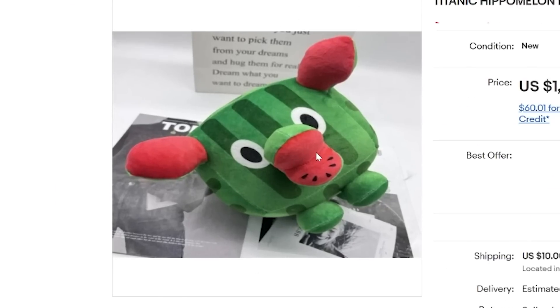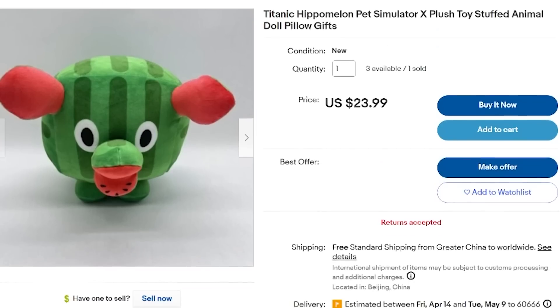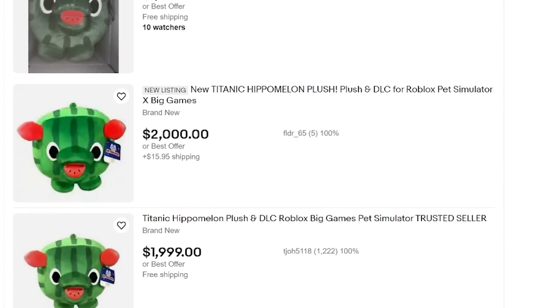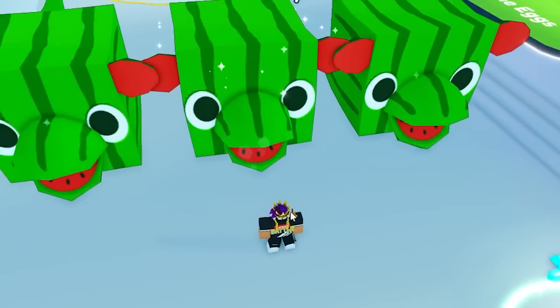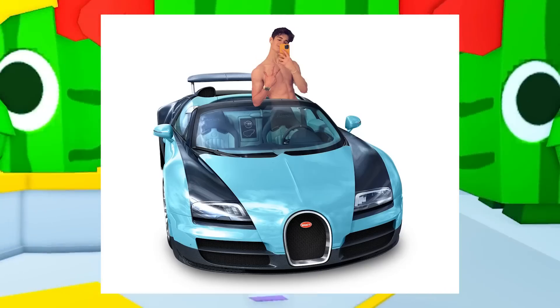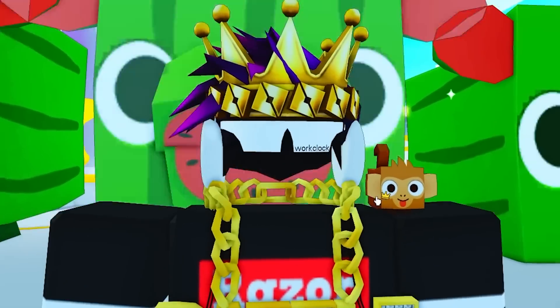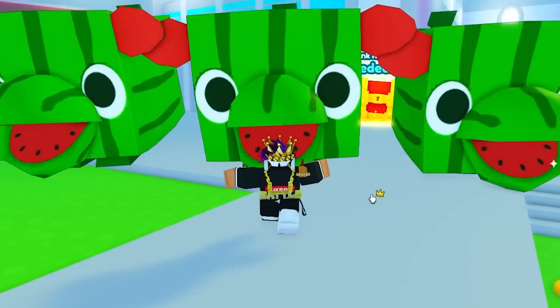I kind of want it just because it looks funny. Twenty-three for one of these titanic hippo melons — that's a W. These things cost two thousand dollars, one thousand eight hundred dollars — they're very expensive. Right here I technically have six thousand dollars worth of titanic pets. By retail, Big Games sold them for $250 each, so that's $750, but in resell value it's six thousand dollars. That's just crazy.